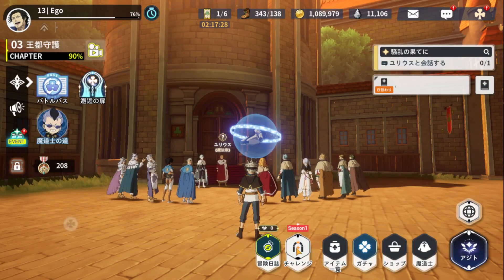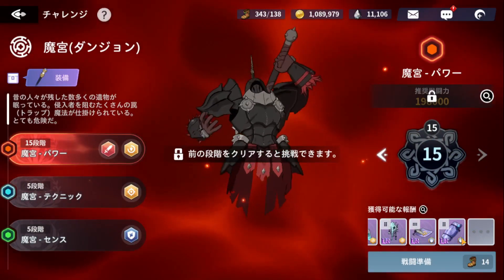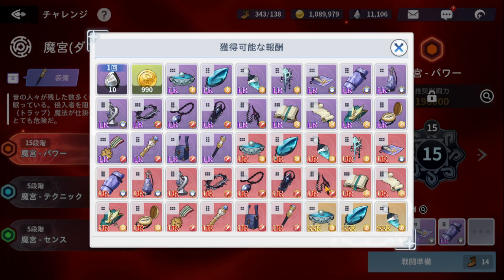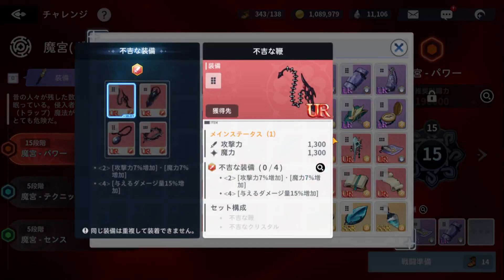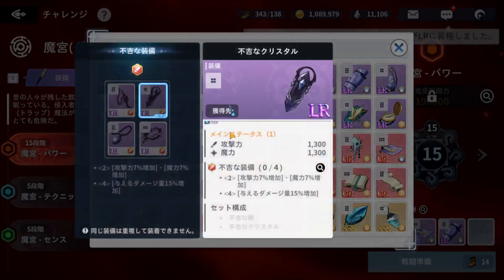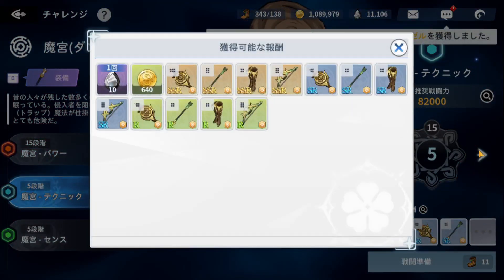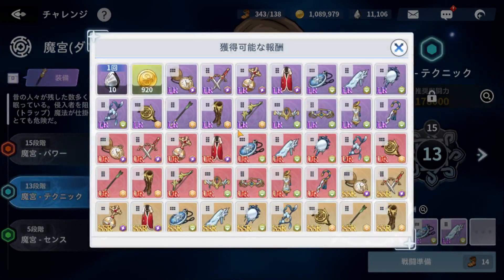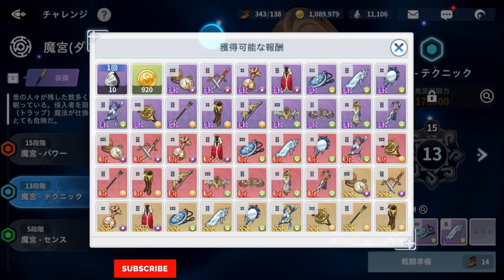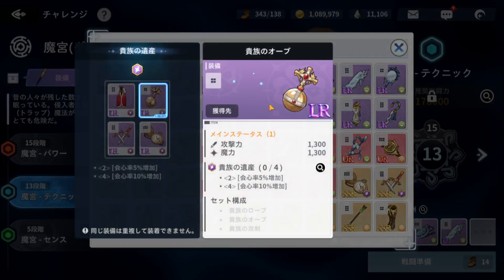Now for the gears, they are kind of specific to him. You could use attack stat sets, or you can use speed if you want to use him for PVP. You can do a 2-2-2 split for his build. The two attack sets you can use, and then for crit rate - you can use crit rate as well because his skills have crit built in.